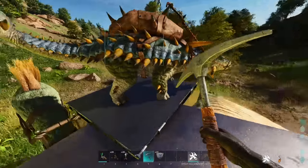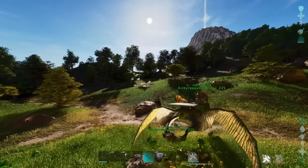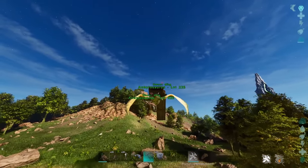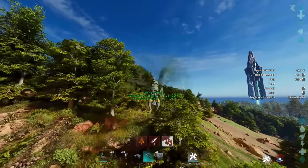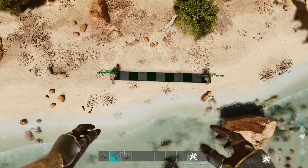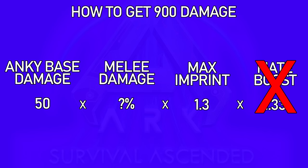Then you have to decide if having mate boost is worth it for your metal runs. Having mate boost on a metal run is going to be a pain, since you'll have to use a slow-moving Quetzal to place an opposite-sex Anky on the platform while carrying your farming Anky. I would much rather use the fast and mobile Rhino-Natha to farm metal, which means you'd need four tribe mates with two Rhinos and two opposite-sex Ankys. Mate boost for Ankys is about 11 foundations range, so it's not a terrible option, but it requires a lot of coordination. Ideally you'd want an Anky that can do 900 damage with just a max imprint buff and no mate boost, which would take 1,385% melee damage — that will definitely require quite a few mutations.